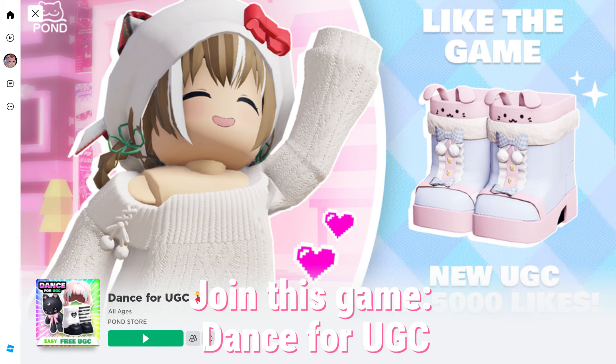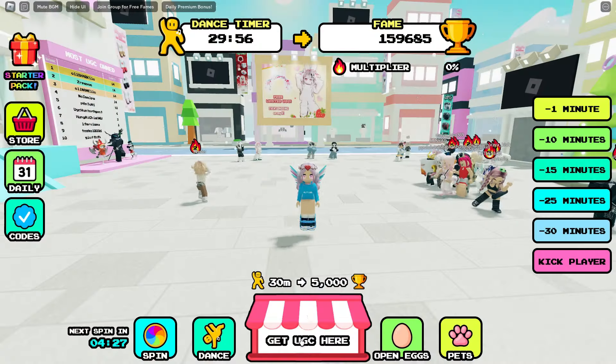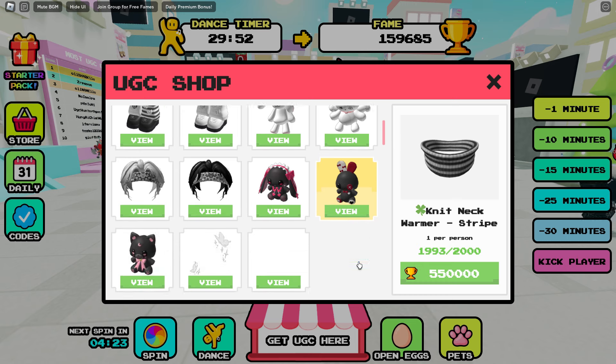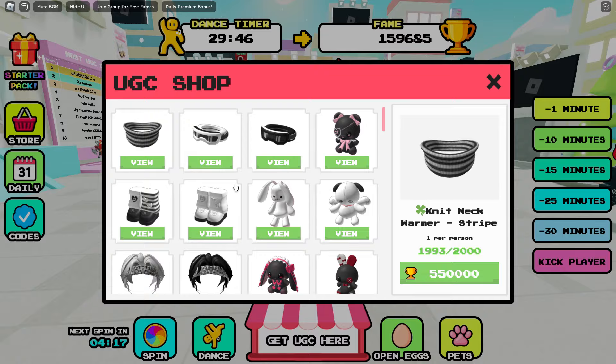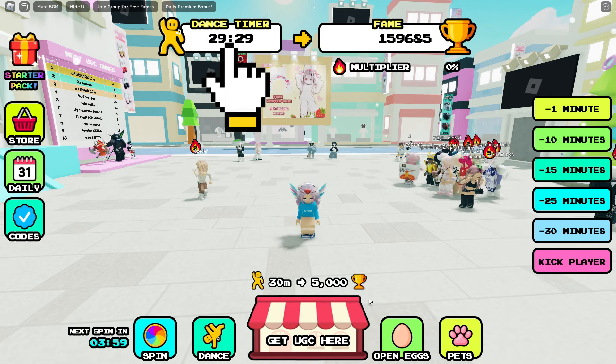Join this game: Dance for UGC — link in the description. Once you join the game, click the UGC booth icon. There are many cute UGCs that you can obtain for free. All you have to do is collect wins. You can collect 5,000 wins by dancing for 30 minutes non-stop.